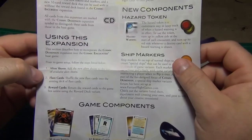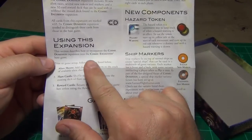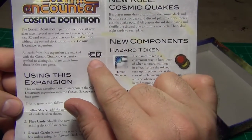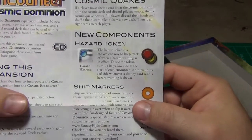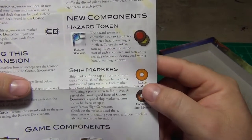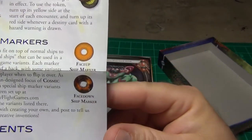It gives you some instructions on how to handle the inspection. Tells you the CD denotes it as this Cosmic Dominion expansion. Looks like you have some Cosmic Quake rules. You have these ship markers that fit on top of the ships for some sort of new multitude of game variants, it says.